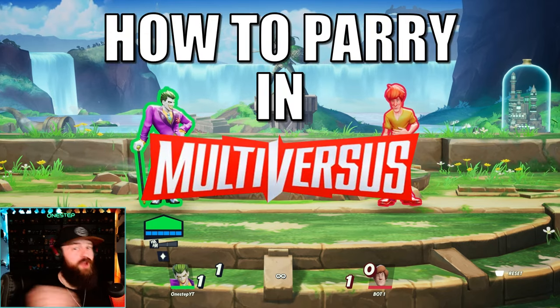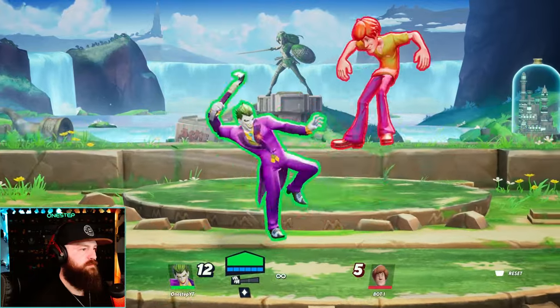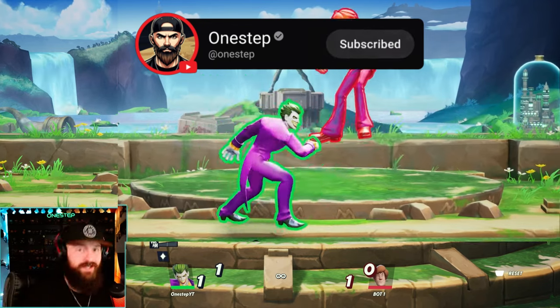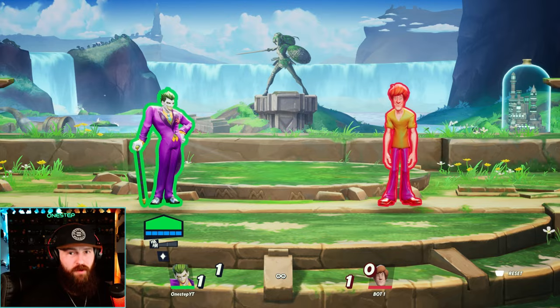Here's how you parry in MultiVersus and why you want to be using it. You can parry any ground attack, ground special, air special, air attack, even projectiles. It stuns your opponent and gives you your turn back so you can go right into punishing your opponent.